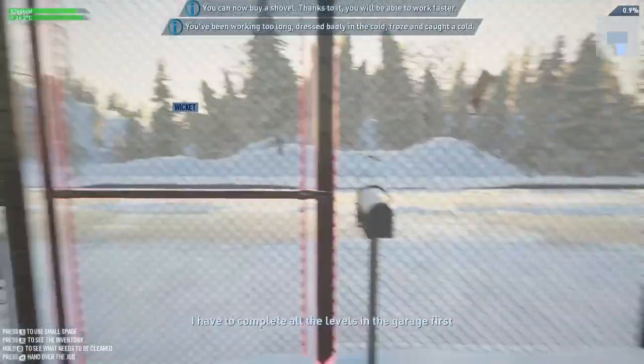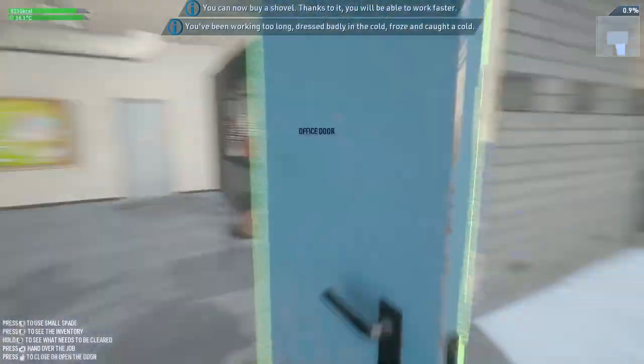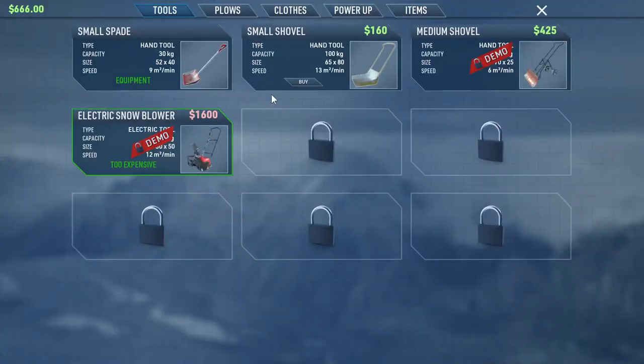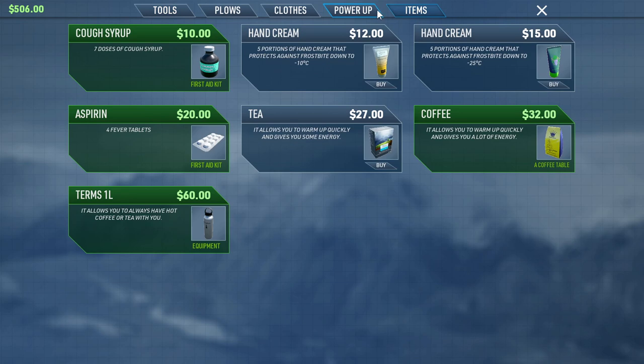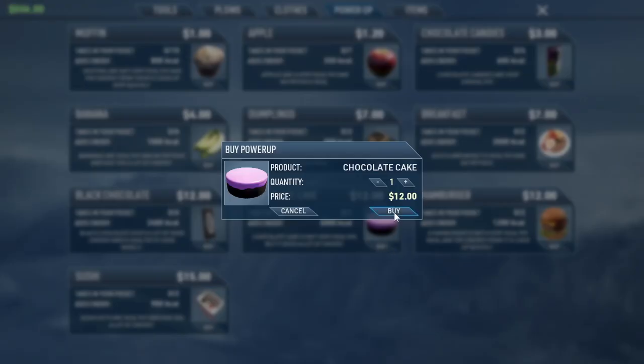The game says to put all the levels in the garage first. You can now buy a shovel — things work faster, but don't work too long in the cold. Let's come in and buy a small shovel.